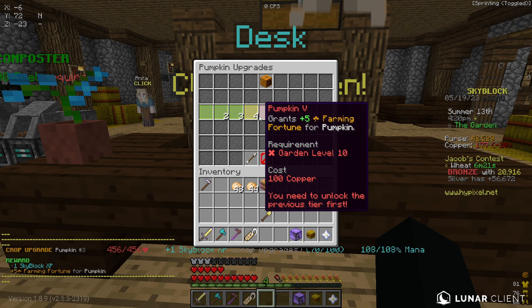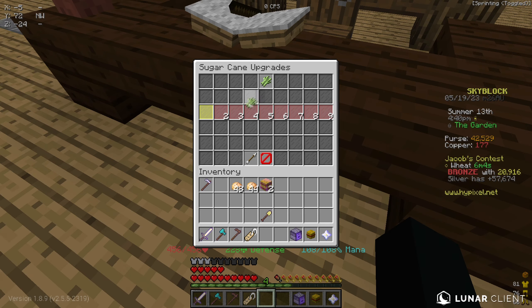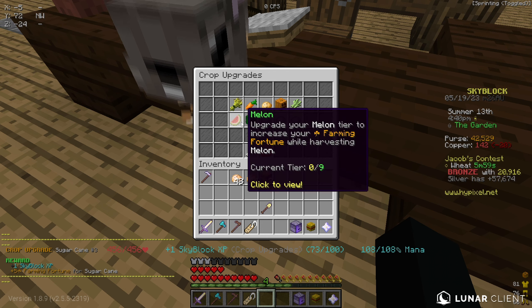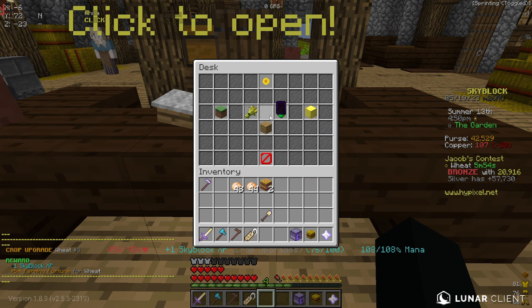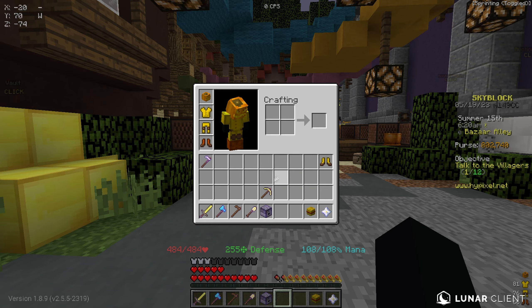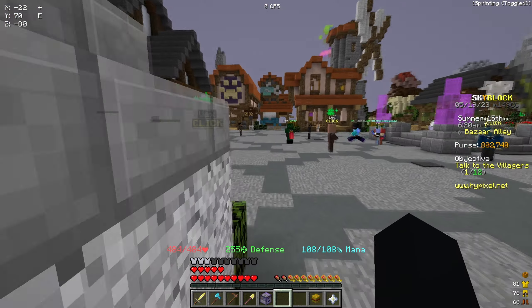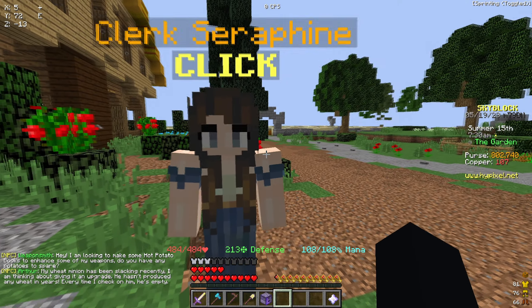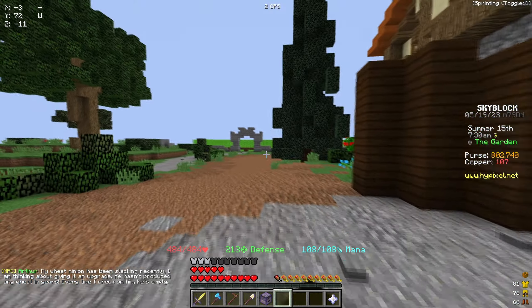I realized we had our bronze medal secured in the wheat contest, so I went ahead and upgraded my farming fortune for pumpkins, then wheat and sugar cane — the only farms I had at the time. After that, I purchased some Farmer Boots after selling my Jacob tickets for about 500k, and as you can see they give me plus one farming fortune per farming skill level, which is amazing.